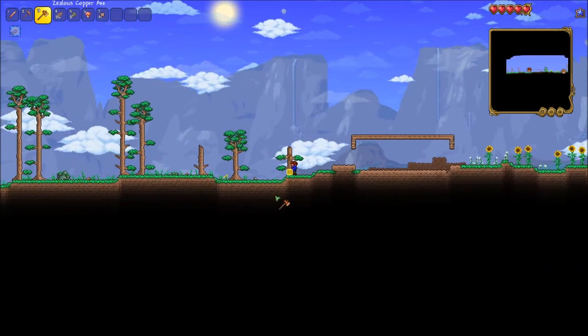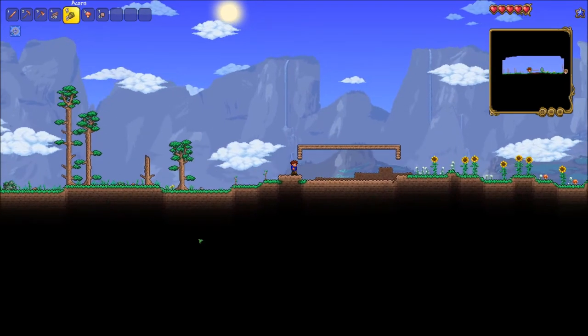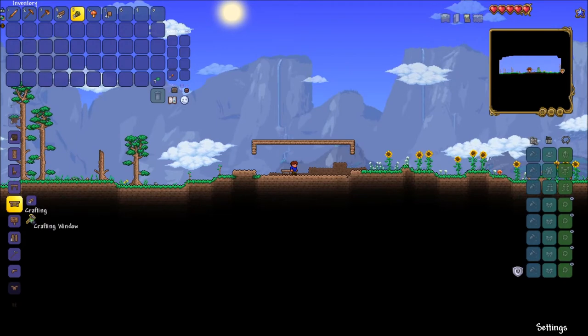Whenever you cut down a tree, it's always important to put an acorn back where the tree once grew — that way you never run out of wood. If you need to know how far there's space, just hold down control and place them where the yellow boxes are.